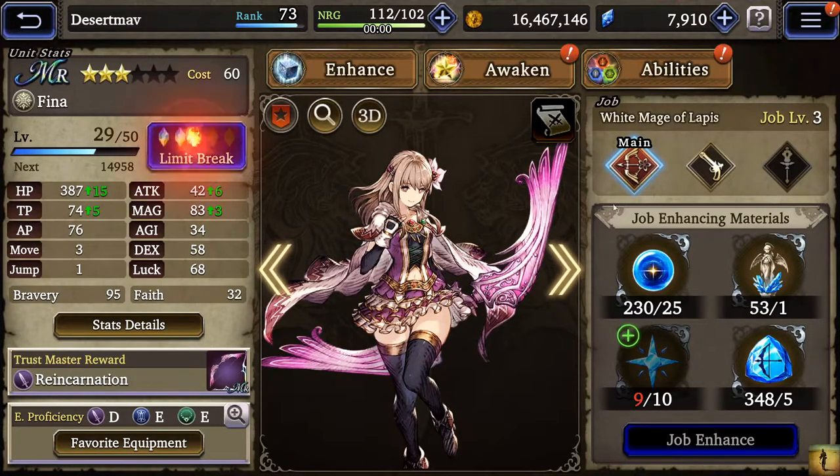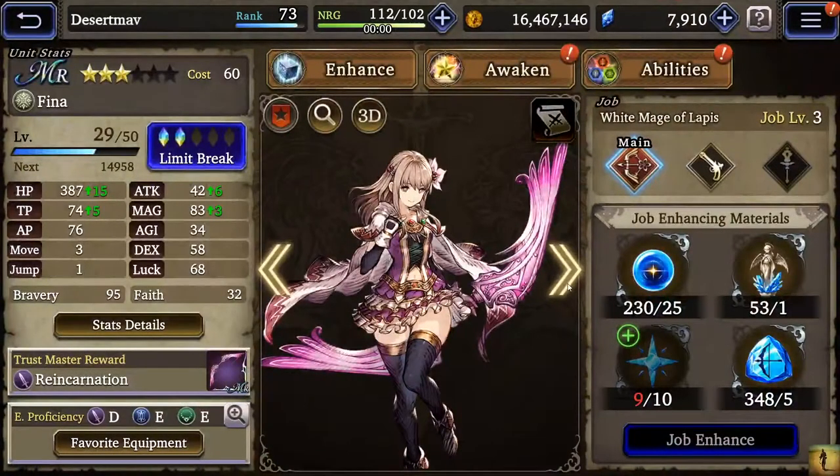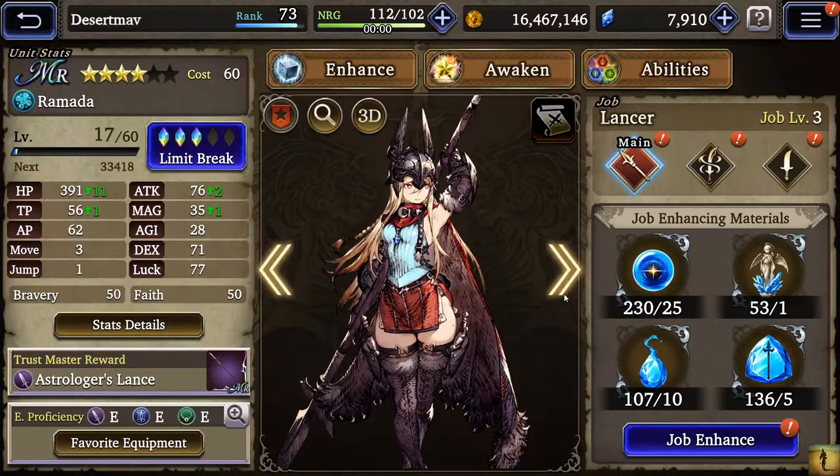Finna I want to get maxed out because her trust master is so good — it's a bow for attack and magic, good on her, but she's not a real amazing unit as a bow-magic user. She's okay for healing but can't really take punishment. Ramada is another thief unit that can learn Mug. She's probably the only water unit right now worth investing into until Miranda comes out, who will probably be the next UR I really focus on. She has Spellblade, Lancer, and Thief with Mug.